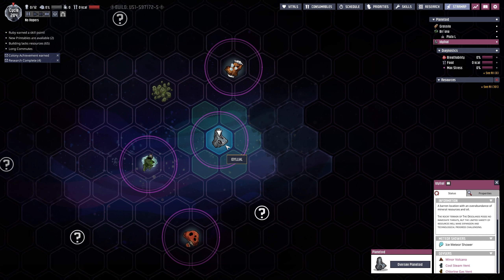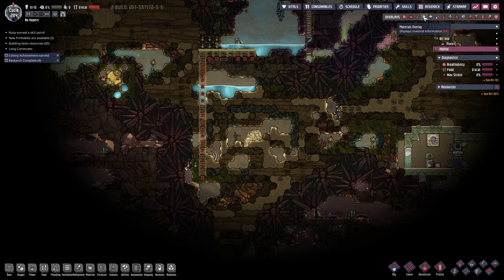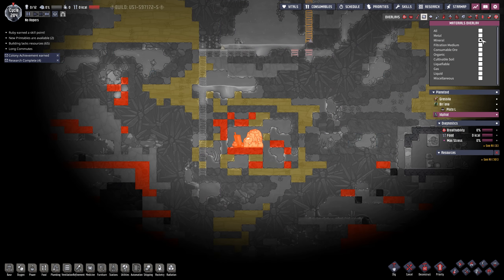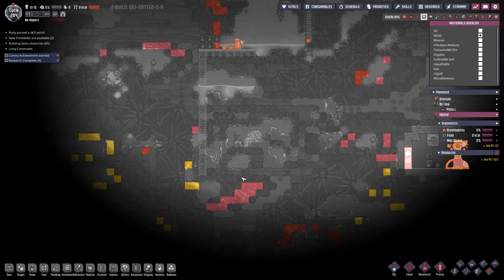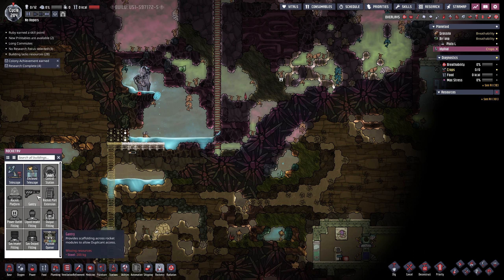We're on this little planet here which we need a lot of things from. The main thing we're prioritizing is getting some plastics. The plan is to send another ship back at some point to get this lead - we need this lead in order to build the rocket platform with refined metal, which will allow our spaceship to actually land.